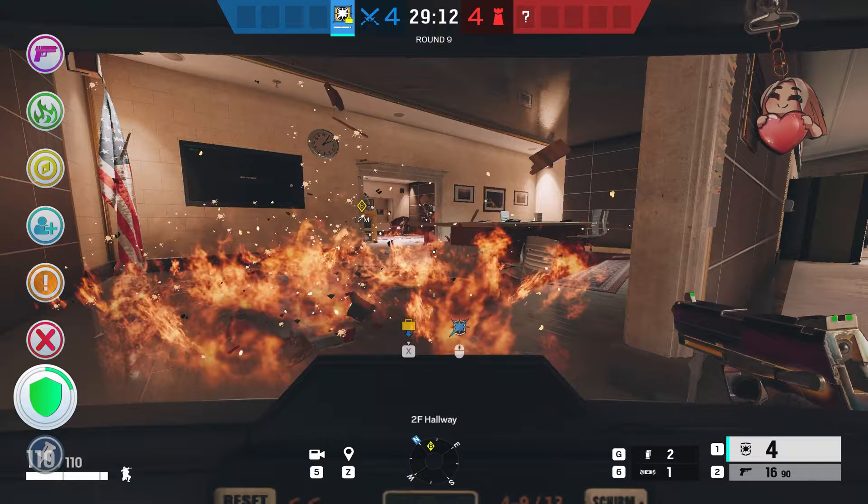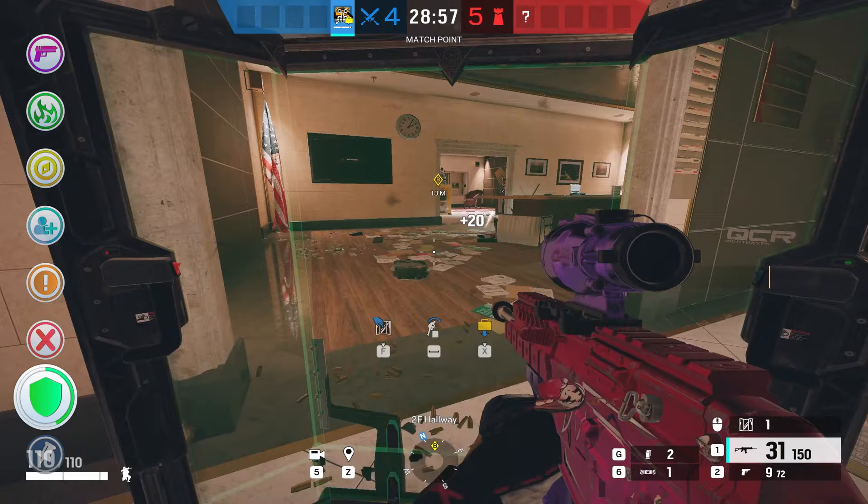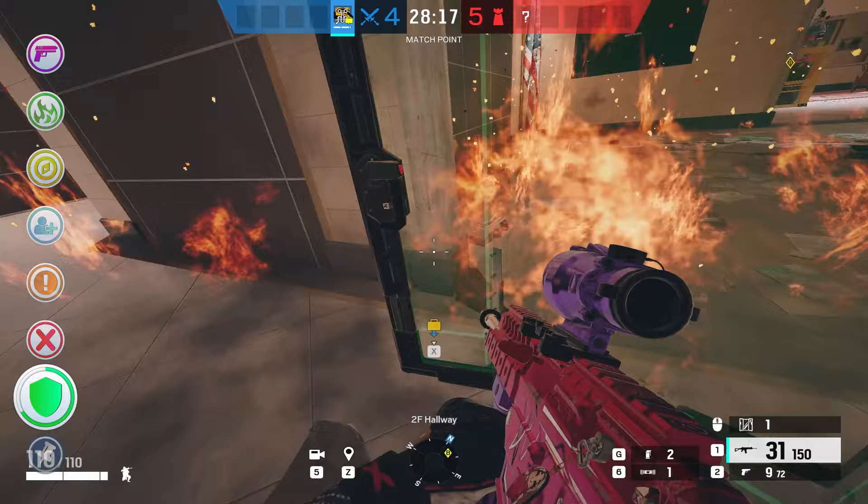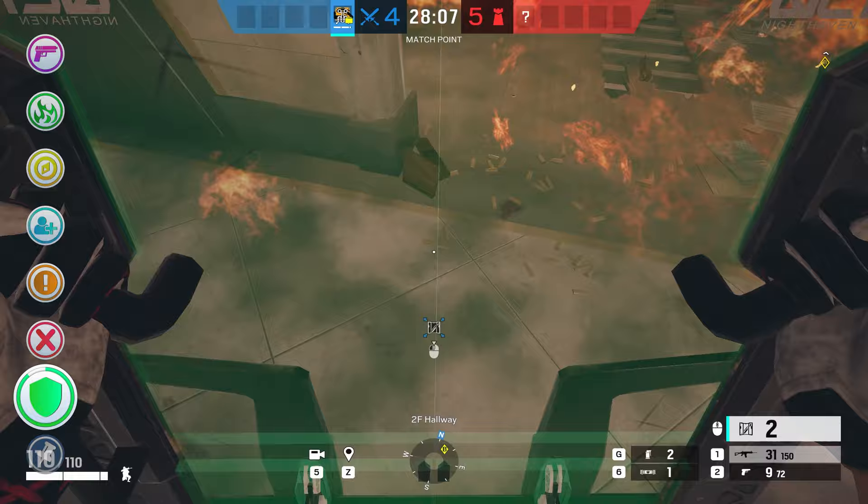For Montagne and Blitz, you cannot stand in the fire — the shield will not block it for you. With Osa it's a different story though. If you had placed a shield before the fire detonates, the fire will spread to the sides of the shield but not behind it, similar to how it works with a defender's shield. However, you cannot walk into the fire whilst holding Osa's shield — you will take damage.